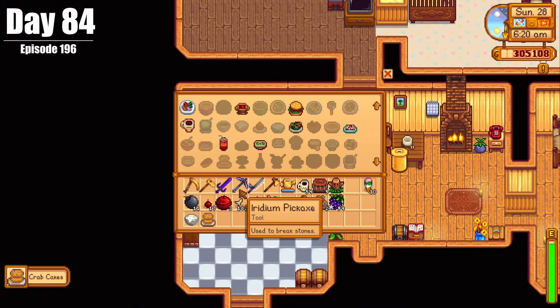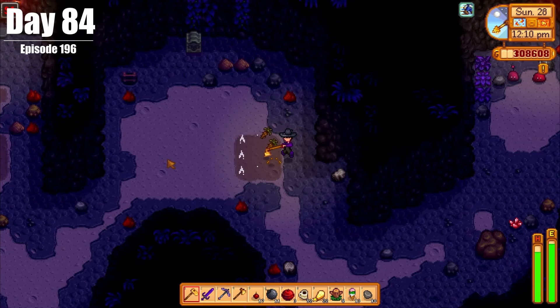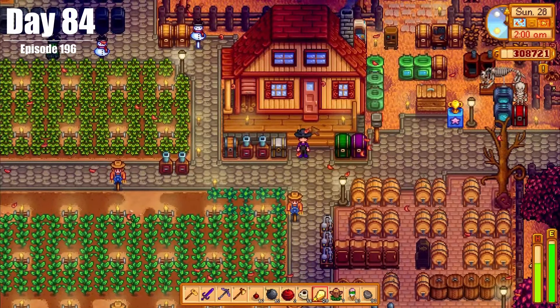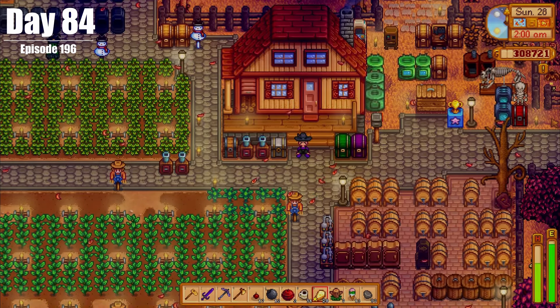On Day 84, we did some cooking, delivered the bones from our quest, and hunted for Dwarf Scroll 4 — all before passing out at home, really marking out the end of Fall, Year 2.